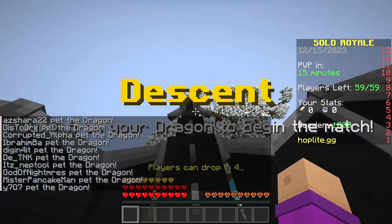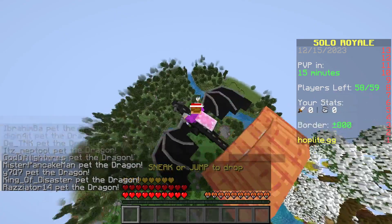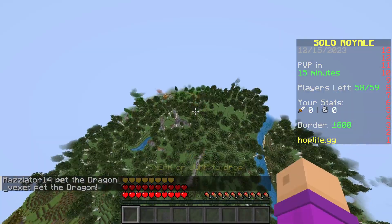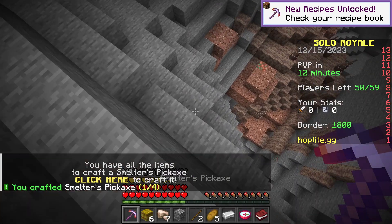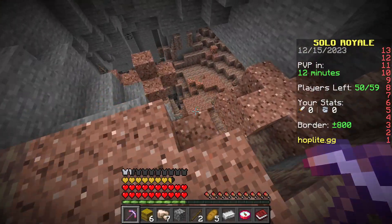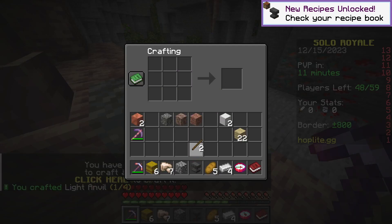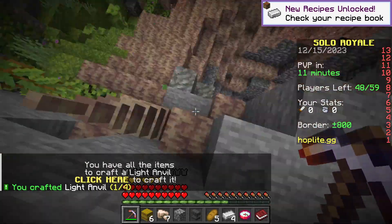I'm just looking for places to land. I'll land here. I'll craft a smelter's pickaxe, which basically cooks whatever you break. I can also already craft an anvil, so it's a pretty good start.